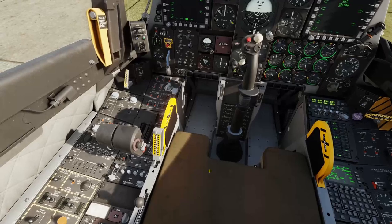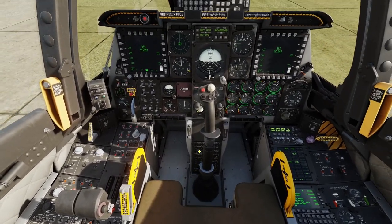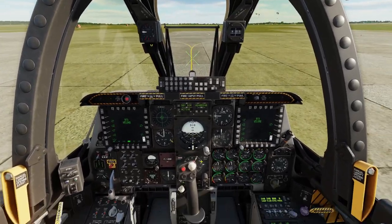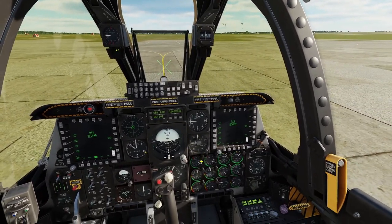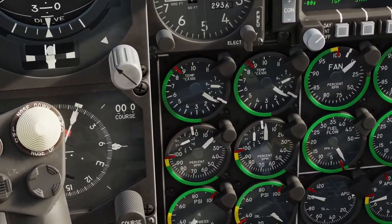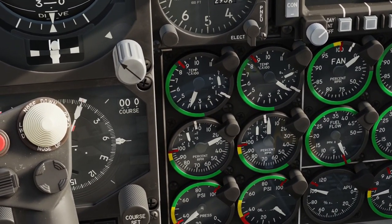Now we're going to start our engines with the left engine first. You're going to do left alt + Home and that will start your left engine. Let that run, and you can see the RPM spooling up now.